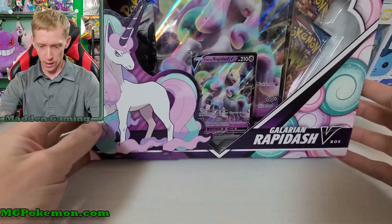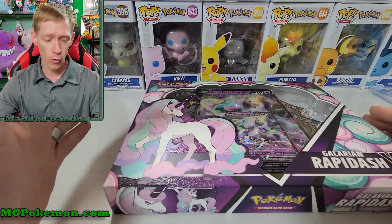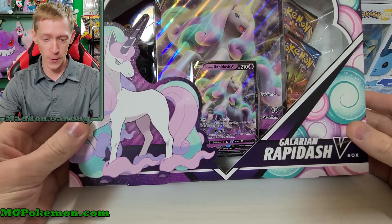I've got some other stuff. I think the rest of them are sold — I'm not sure if I have any more. If not, we will open another one up here in a couple days. But today we've got the Galarian Rapidash V-Box. Hopefully the glue on this thing is not as bad as the Pikachu box, because the Pikachu box I almost had to throw down with yesterday because I could not get it open.